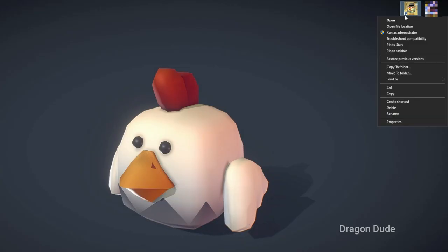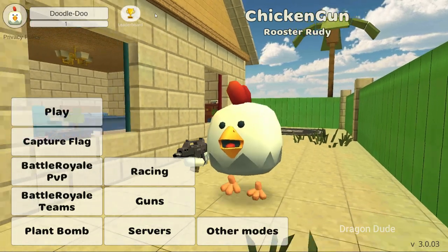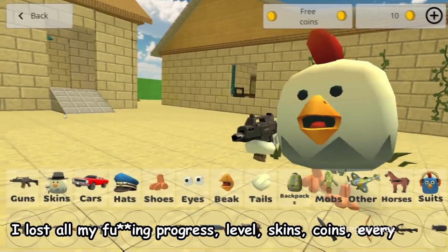I re-installed Chicken Gun for some reason, and when I opened it and tapped on the sign-in button, I was able to sign in, but I lost all my progress — levels, everything.